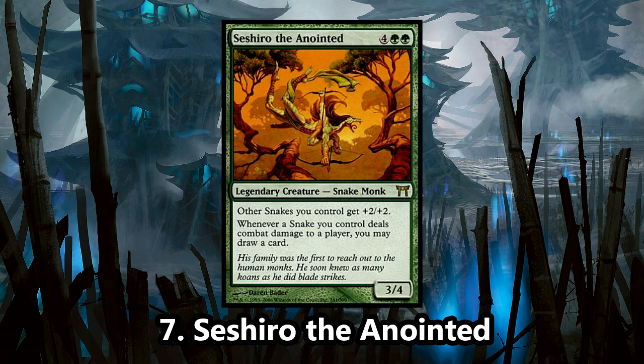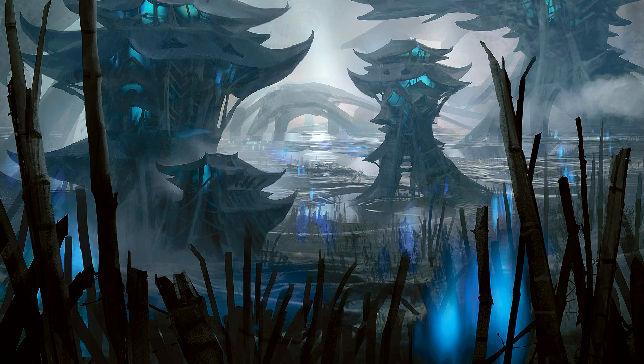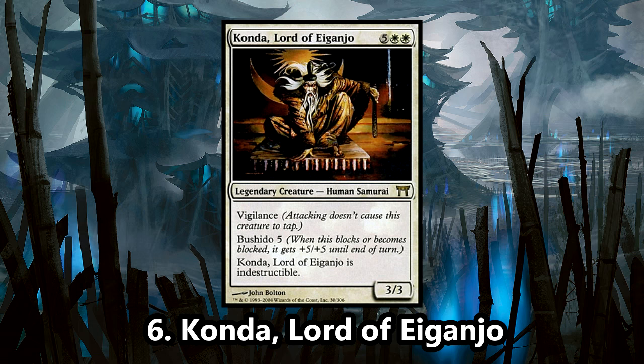Especially if you can get the rest of the Orochi legends in his family onto the battlefield. Number 6 is Konda, Lord of Iganjo. Samurai were a tribe I wish were so much better than they turned out to be — if we ever returned to Kamigawa, this would be the tribe I would want to see the most brought back. Konda is quite the powerful commander. It's rare to get an indestructible commander, let alone one which can become an 8/8 during combat and has vigilance. Given the likelihood that we will someday return to perhaps an improved Kamigawa, let's hope that we can cross paths with Konda once more.